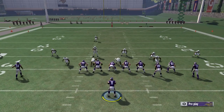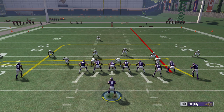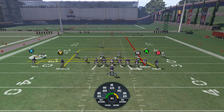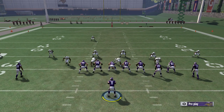I'll show you my progressions on this. What you really want to do here is read the left side of the field and make sure they're not getting manned up. If they're getting manned up, B is gonna be your option. You also want to check if it's cover 2 — just from the look of this I know it's not cover 2. Usually there's no cover 2 show 3 in this game, so safeties aren't gonna be that close to the line during cover 2 most of the time.